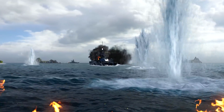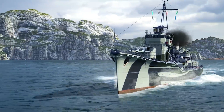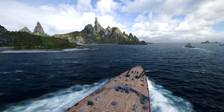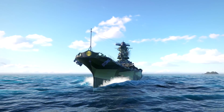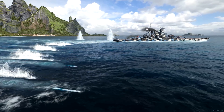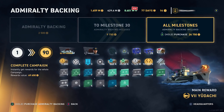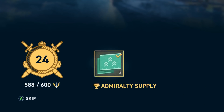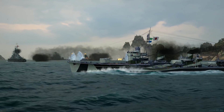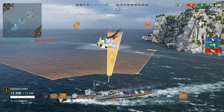Hey, Legends! The next update is here with some major additions. The first Tier VII Premium Destroyer arrives in the Sword of the Pacific Campaign: Udachi. This Japanese destroyer is stealthy and uses its powerful torpedoes to deal some serious damage.